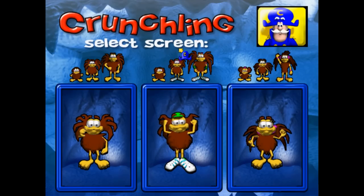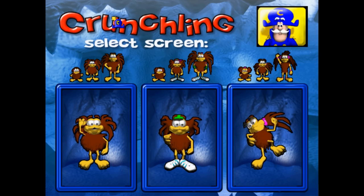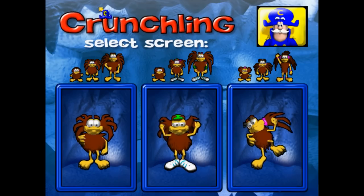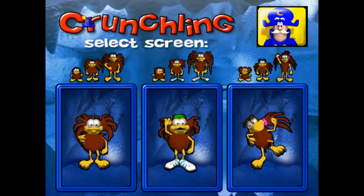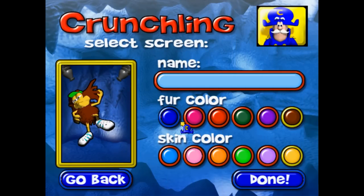Was this game actually given to people? Before we get started, you need to choose the Crunchling you will raise and train. On the next screen, you'll give your Crunchling a name and help them choose their colors. Go ahead and pick the little critter you'd like to raise. Green hat? Fine.